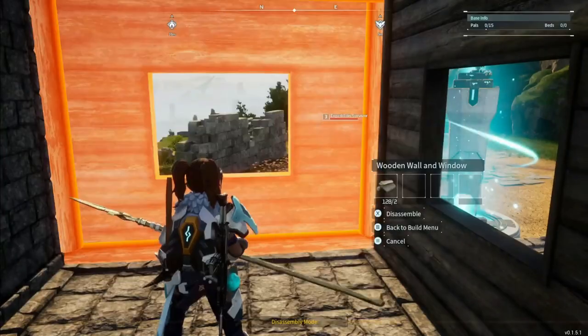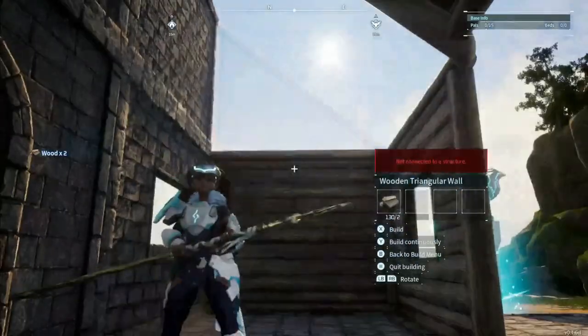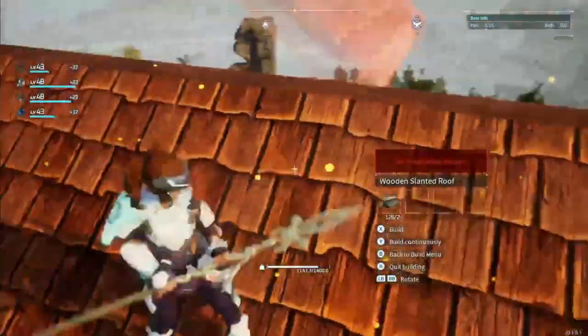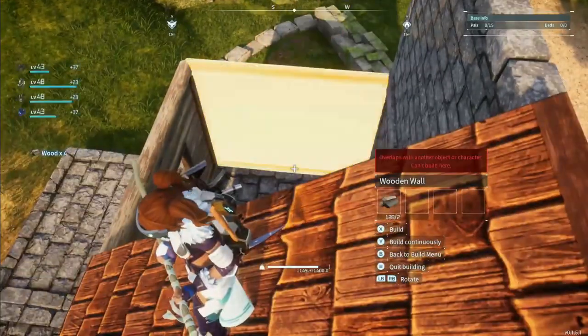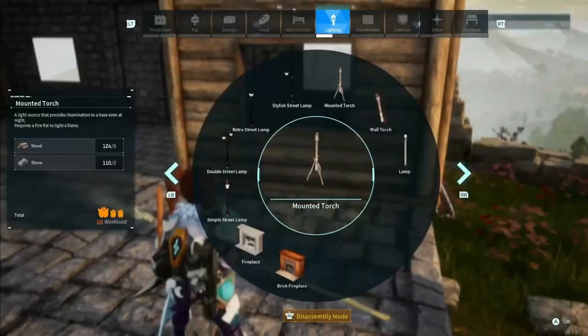I can't wait until we get more items to decorate with in this game, but I decided to change out the walls on the side because I really wanted to have a solid wall there so I could put a fireplace. We went ahead and did that, and then from the top in the next area just to make it a little easier on myself, I replaced that slanted roof like so.